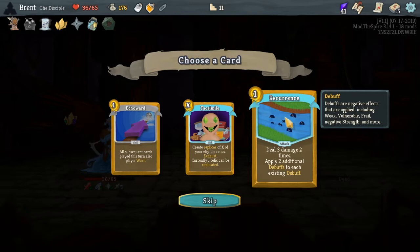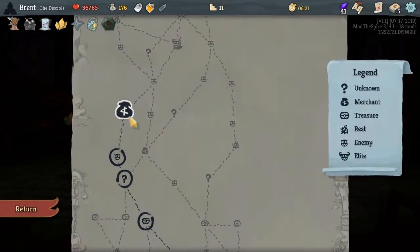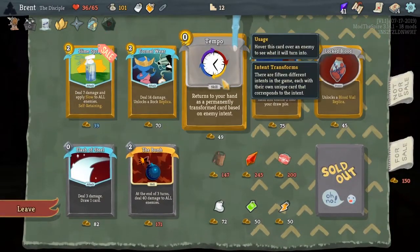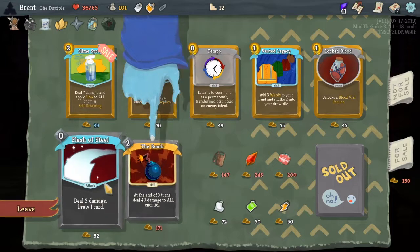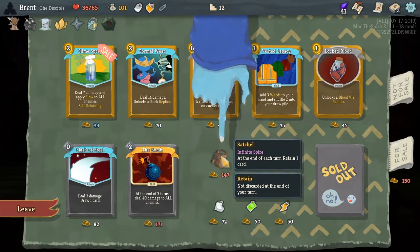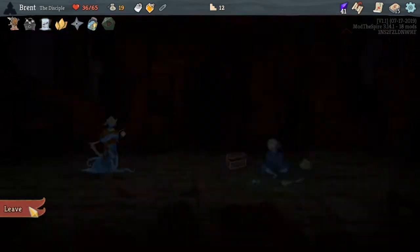Apply two additional debuffs for each existing debuff - we are doing debuffs. I don't think any of these are that good for us. We forgot - we need to use our dice. First Regret the Gonzo - you can get Locked Blood, pretty good. Slow to all enemies - Tempo. Zero cost blocks and shuffle two inch draw pile - nothing here very much. This is good but we still don't really have something crazy to use with it. Satchel - retain another card. I guess we'll go maybe Flash of Steel; it's just a good card in general.